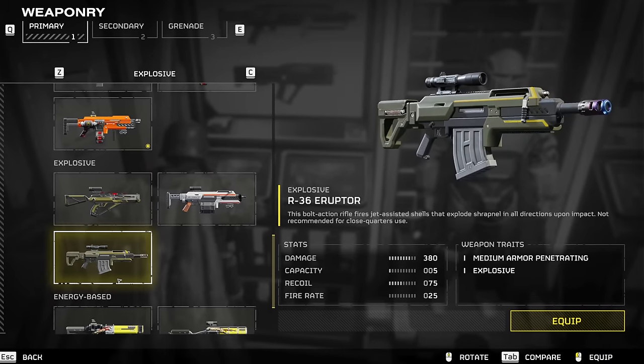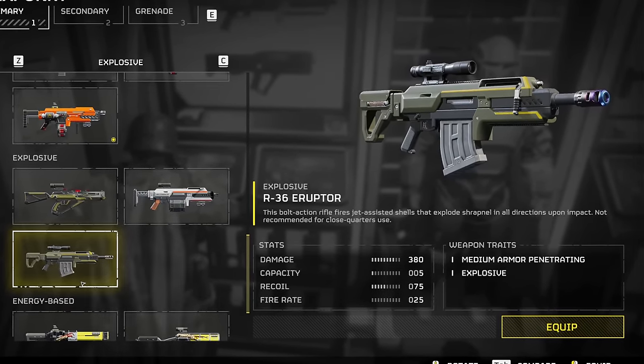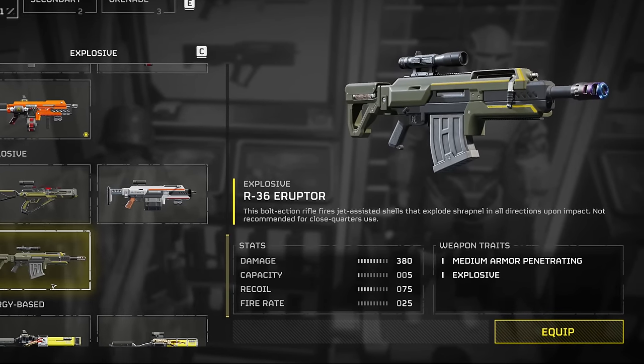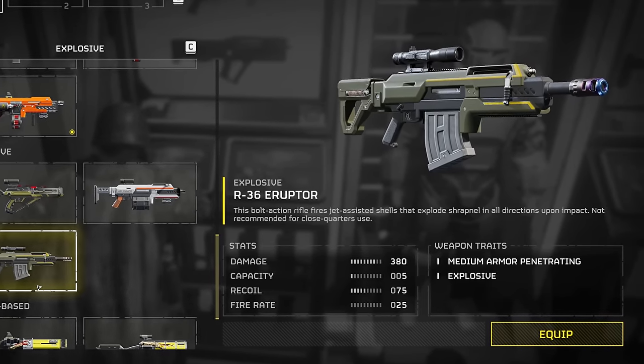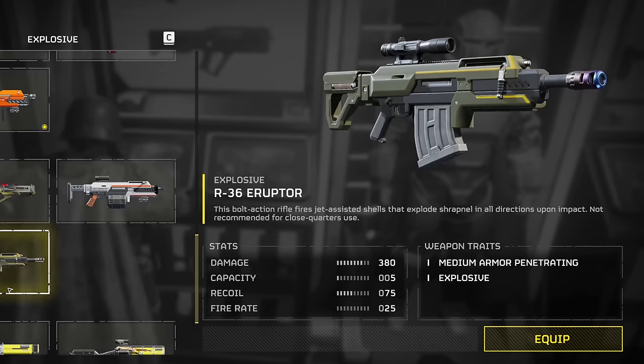Next up, the R-36 Eruptor. This bolt-action rifle fires jet-assisted shells that explode shrapnel in all directions upon impact — not recommended for close quarters use. Sitting in the explosive weapon category, this is the first primary that I truly feel does justice to the moniker. Let's check it out.